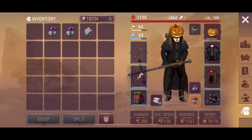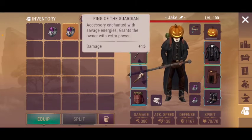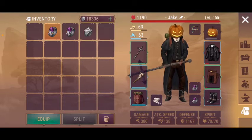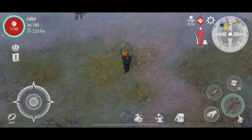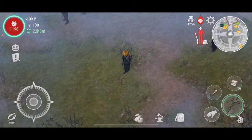So I have plus 12 and plus 15. I don't know what to do with this one, let's keep it for now. So that's it — with 750 pumpkins, I get rings with attack speed, rings with spirit, and another ring with damage. I guess if you have 1,000 pumpkins, you're gonna get all the rings with different attributes.